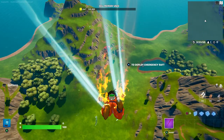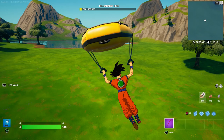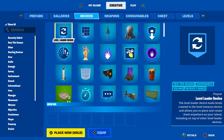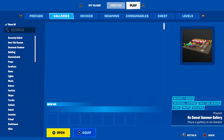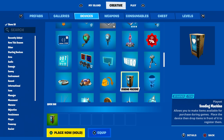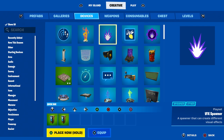Once you go inside, come over here — this is exactly what I want you to do. Press up on the d-pad and go to your inventory. Once in your inventory, go to where it says 'Device.' From there, look for the vending machine.